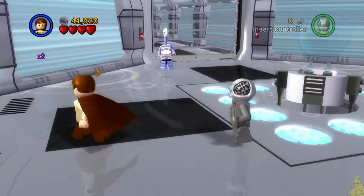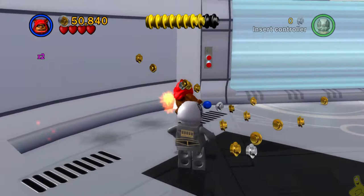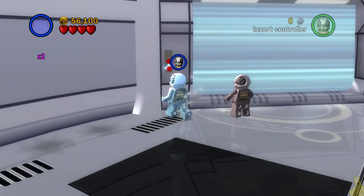We're going to find ourselves in this room with all these blue pressure-sensitive switches on the floor. We're going to go ahead and hit them in rapid succession, which will open up that computer terminal in the middle and allow us to use the Force so we can manipulate the doors in the back and gain access to the two hallways that are currently being blocked.